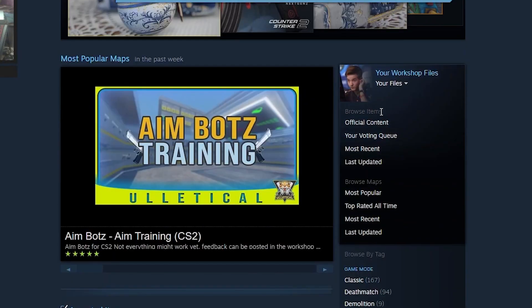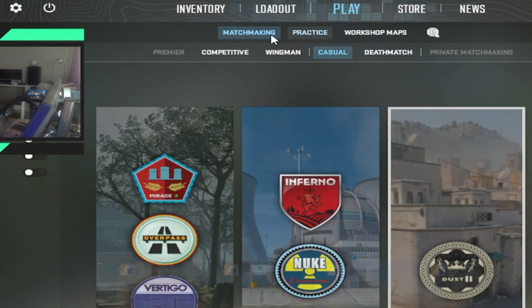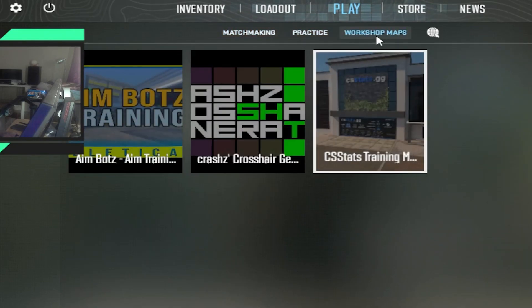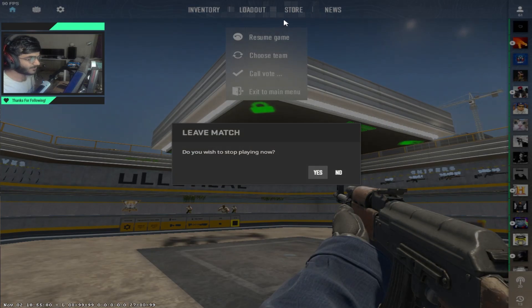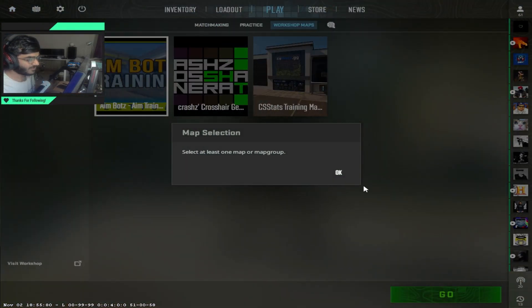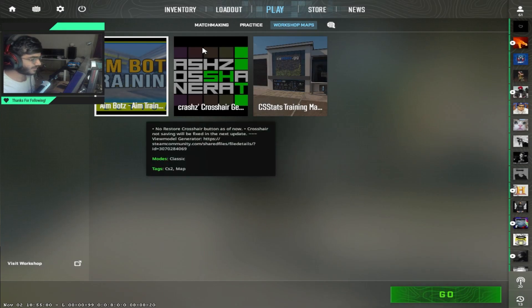In the latest Counter-Strike 2 update, Valve has finally added workshop maps to CS2. Now if you come into the workshop tab, you finally have maps for Counter-Strike 2. Previously when you opened the game you had only two options — matchmaking or practice — but now you have this workshop map tab as well.